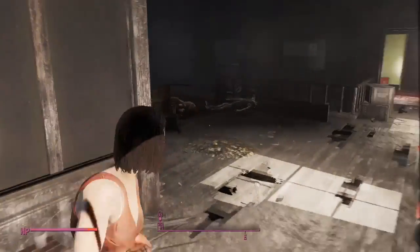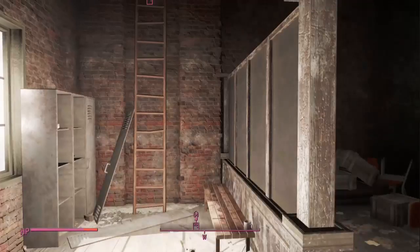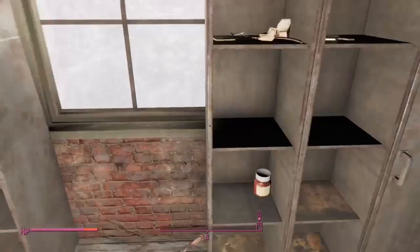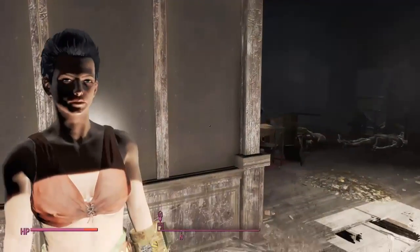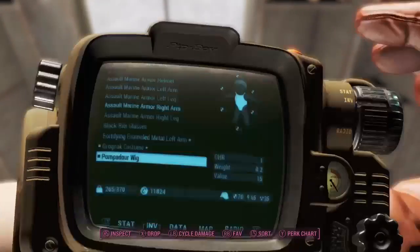This is what it looks like on a female character, since I am female. I could put it on my partner, but my partner is Cait right now. There are also a few wigs here — you could put one on without wearing the Silver Shroud hat and look pretty cool. It's basically just a wig; looks pretty cool, kind of like Elvis.